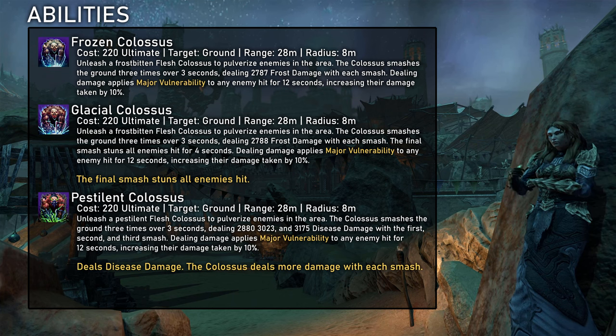The last remaining skill is Necromancer's signature ultimate, Frozen Colossus. This ability is one of just two sources for major vulnerability and a big reason why Necromancer is so strong in support roles. It synergizes perfectly with our very high ultigen to provide strong and unique support. Interestingly, the Pestilent Colossus is actually the preferred morph for PvE healing, mainly because the other morph stuns smaller enemies causing difficulties for the tanks, but it also deals ever so slightly more damage.